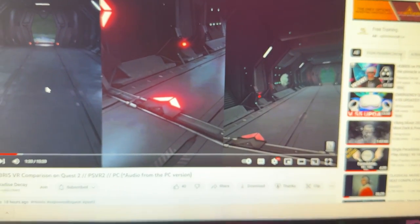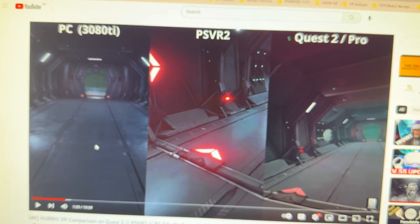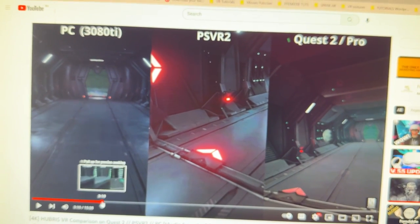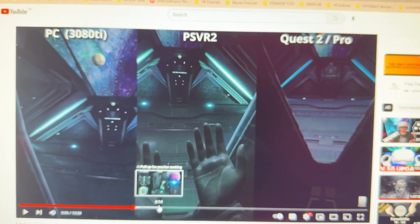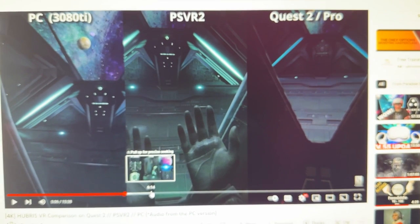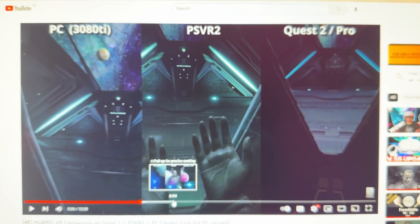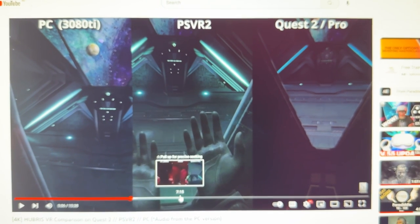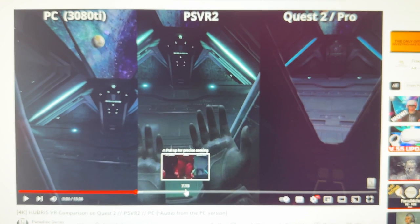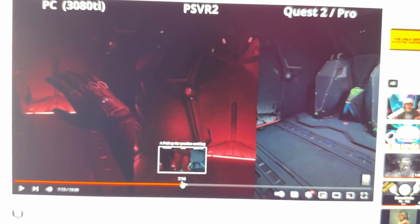The best video I saw has to go hands down to Paradise Decay — big shout out to him. His video does a side-by-side comparison of graphics with PC using a 3080 Ti, as well as PSVR 2 and Quest 2 Pro. He takes you through the first level so you can see pretty much side-by-side — wherever he is in one version, he puts it next to the other — so the duration and timing for each screen is spot on. You can definitely tell that there are some compromises inside the Quest 2 compared to PSVR 2.